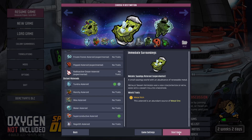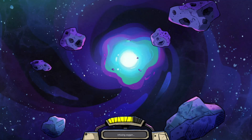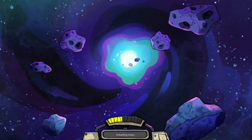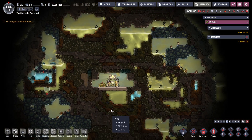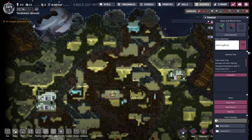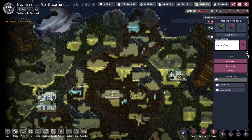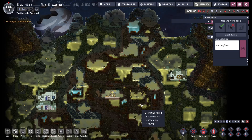And a frozen asteroid with a Lush Core. Obviously we're going to go into debug mode and take a look around. It doesn't really matter what duplicants I pick, so I'll just let you skip that. As you can see, this looks like the standard swampy start because I went straight into debug mode. Some of the geysers sometimes don't spawn, so don't worry about that.